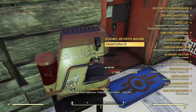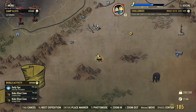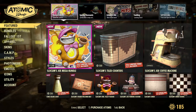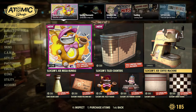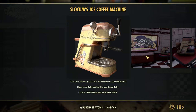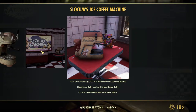This thing is pretty cool. Alone it costs 500 atoms, I believe. Let's go take a look here — Atomic Shop. So this is 500 atoms just for the machine itself. 'Add a jolt of caffeine to your camp with the Slocum Joe Coffee Machine.' From what I hear, roughly every 10 minutes it'll add a can of coffee on there.